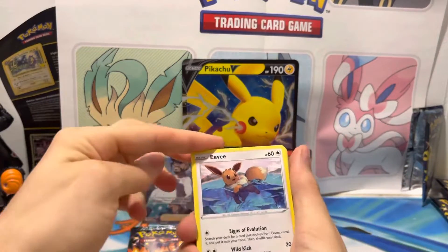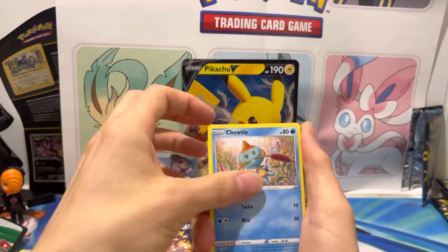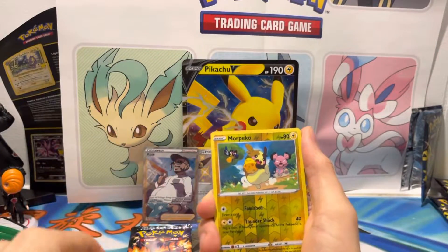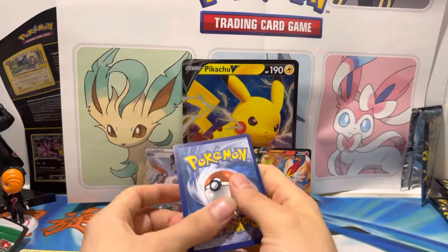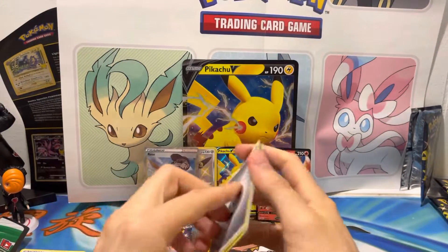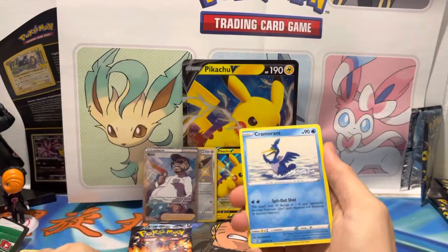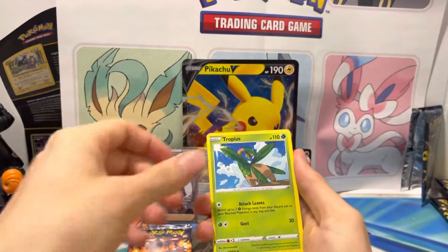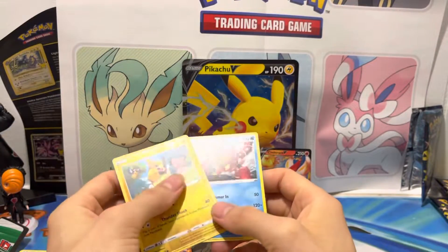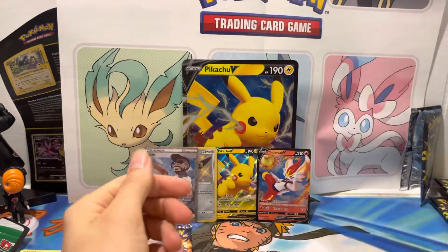Let's see what else we can get. Pretty looking Eevee, Clobbopus, Joltik, Morpeco. Energy. Cormorant, Tropius, Mecargo, and Volcanion. So that's the first dud pack. Morpeco as a reverse is pretty cool, though.